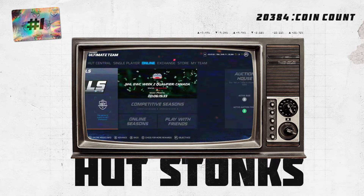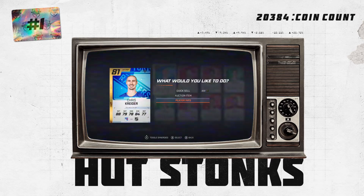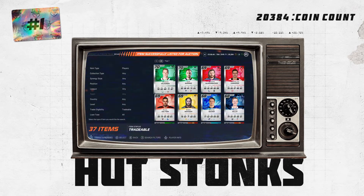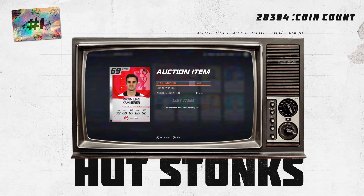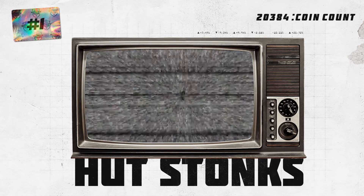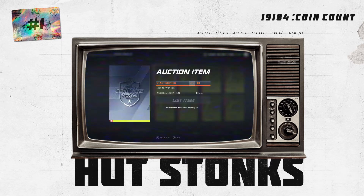So we've got those guys listed. We're going to move Crider because we still have some gold cards, and we've got a bunch of silver cards we might as well move too. There's no point trying to trade them in for sets — don't forget, we're not playing any games, so it literally does not matter. We'll sell all those. Also moving all these contract cards — we don't need those either. Why would we? We're not playing any games.